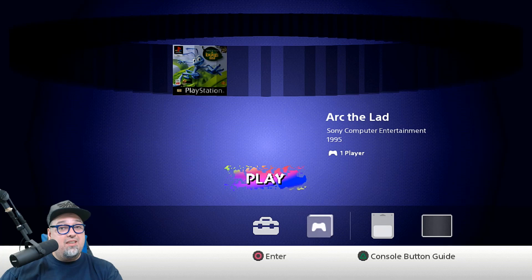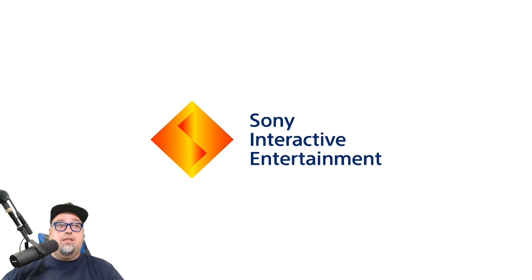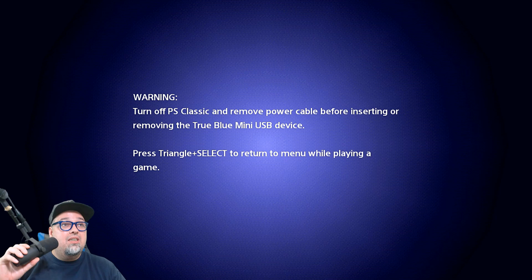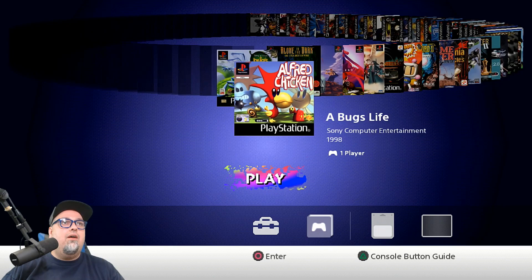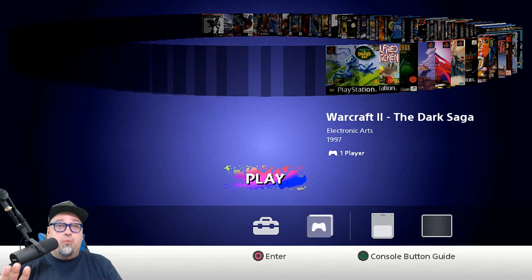I just turned on the system to start recording this portion of the video and look at what we're greeted to — some Bugs Life game and a bunch of blank boxes. So I'm going to go ahead and reboot and see what happens. Let's try this again. Hopefully no issues this time. I'm not sure what happened, but what can you expect? It did say press Select and Triangle, and they put that in there.